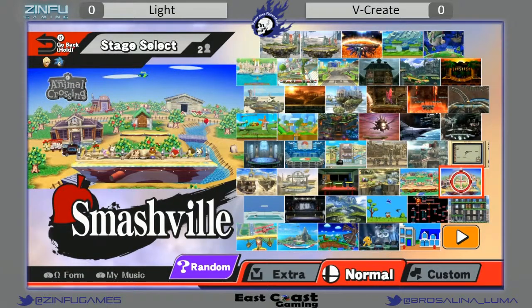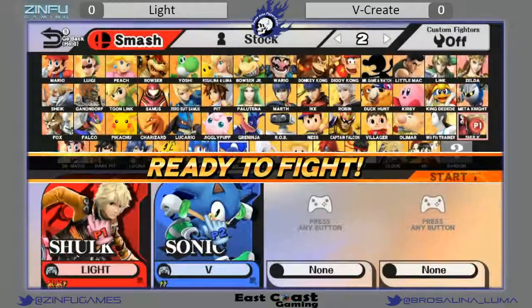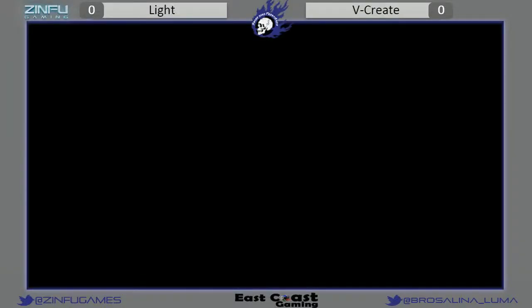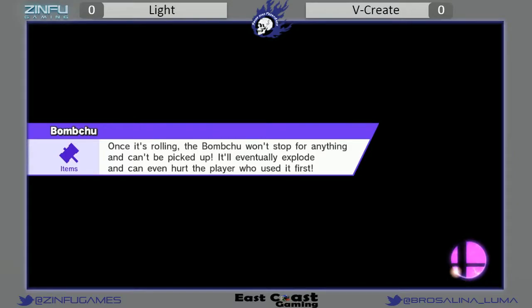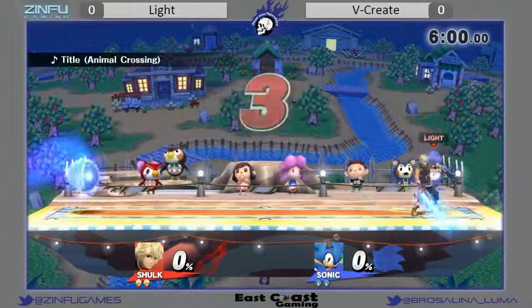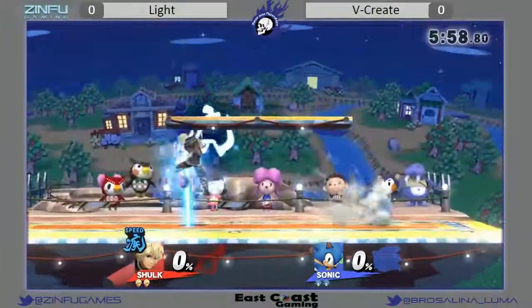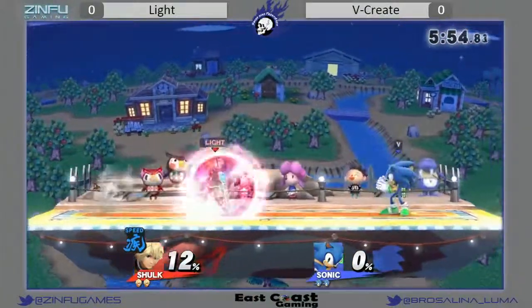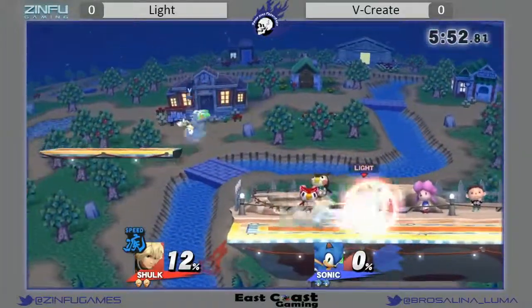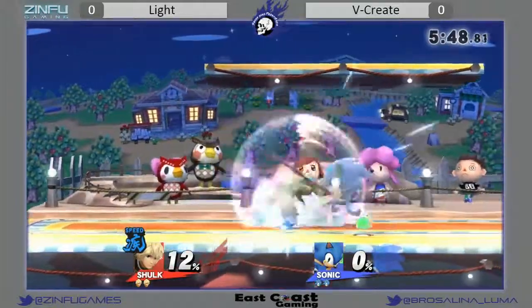It seems like it's going to be really bad just because of the sheer amount of speed that Sonic has, and you couple that with Shulk's very slow startup. You have to have very crazy reaction time. The Create likes to go for homing attacks a lot to cancel out of his spin dash, which you don't see much from our top player Kai, but it's still a very strong option, especially in this matchup. Once it's been done a few times, you learn to just throw out a hitbox, but when mixed up, it's a very good option.